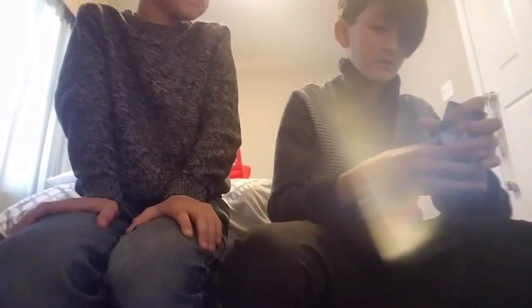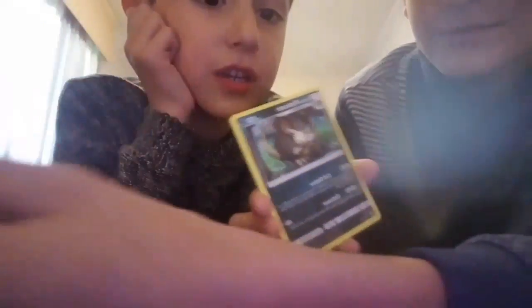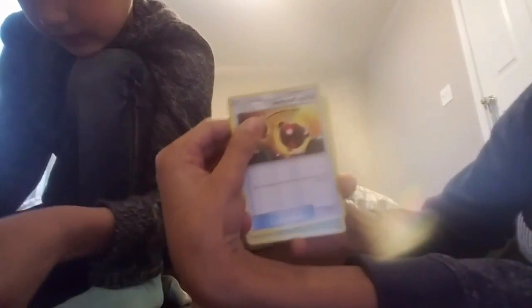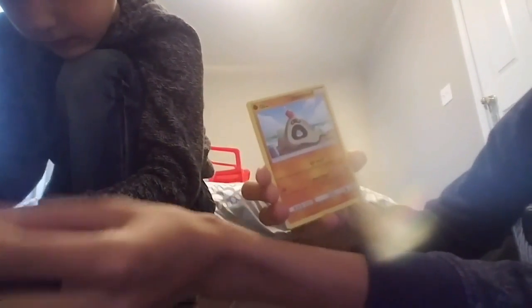From the second pack: first one is a Metal Energy, Alolan Raticate, Energy Retrieval, Bounce — sorry these are backwards for you guys — Alolan Diglett, Dratini, Sandygast, Mareanie. The reverse holo is a Mareanie and the holo rare is a Poliwrath holo.